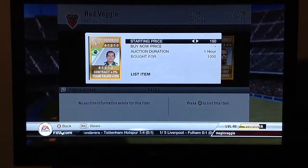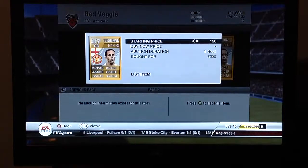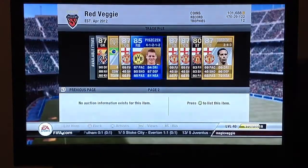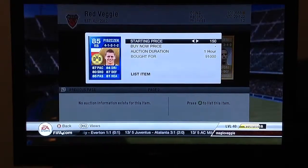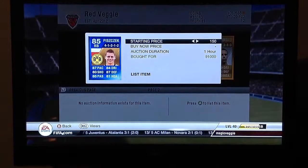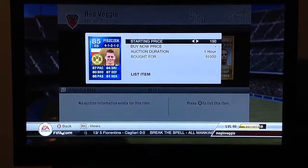A little Ferdinand for 8.5K — very easy to trade with Ferdinand, just picking up the deals. I've got this Piszczek for 91K, I bought him I think it was last night, 4-1-2-1-2. England just got knocked out on penalties, which is unfortunate. I am Welsh but my family's half English, so I was supporting England all the way through. I've got him in 4-1-2-1-2, looking to sell for about 100K.